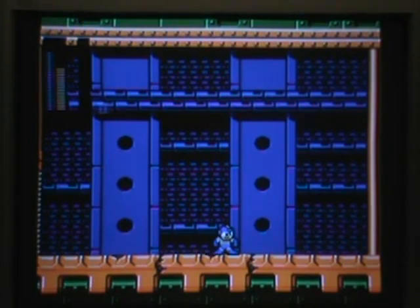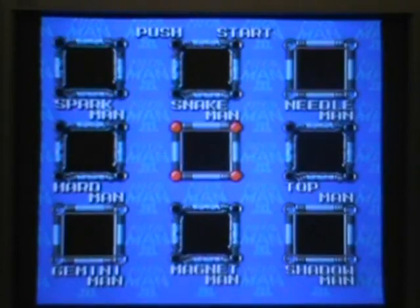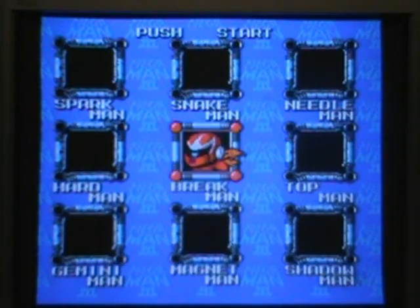Crash Man can either be taken down with the Topspin or the Hard Knuckle. It's better to use the Hard Knuckle because it only requires four shots versus seven shots with the Topspin. That was pretty easy.